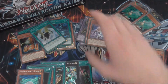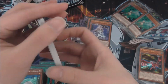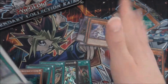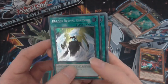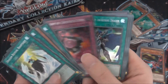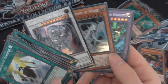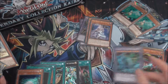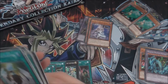The only problem I have with this set is the promos being reprinted as secrets, although I'm surprised they didn't reprint Blue-Eyes Ultimate Dragon in there. For the secrets, we have Dragon Revival, Neutron Blast, A, B, and C — yep there's B and C — Dragon Spirit of White, Azure-Eyes Silver Dragon, and Dragon Master Knight as well. Dragon Spirit of White actually looks really nice as a secret.